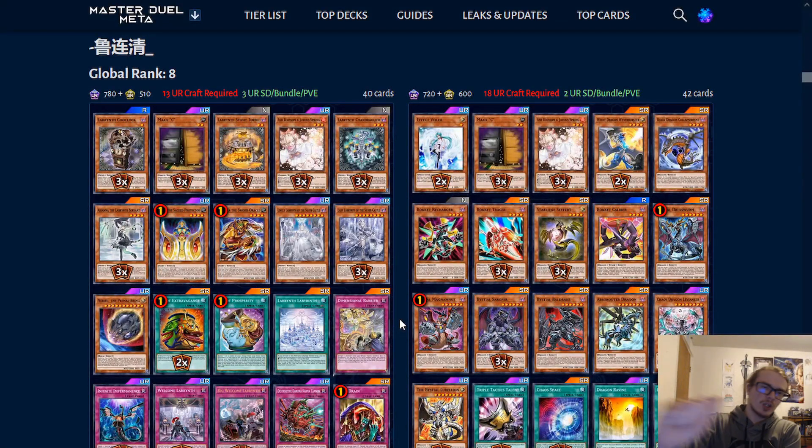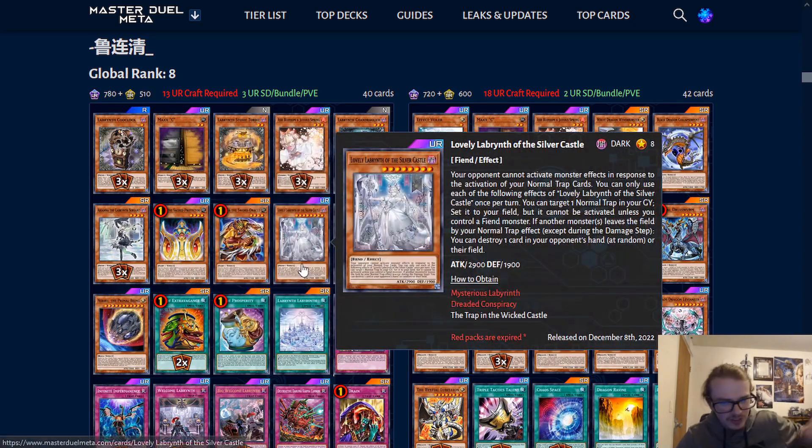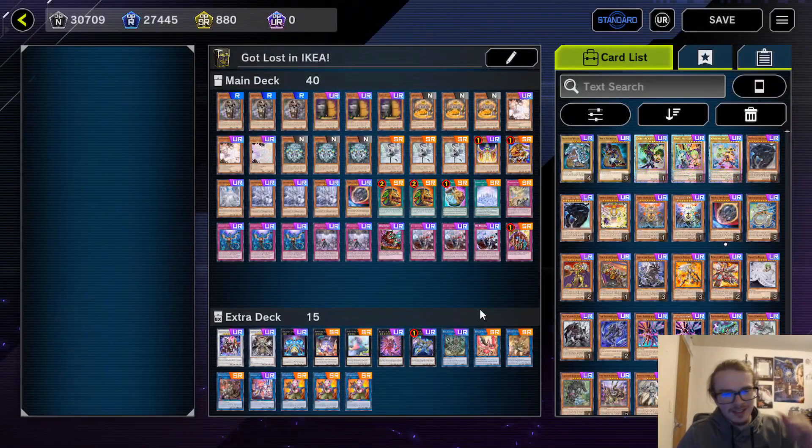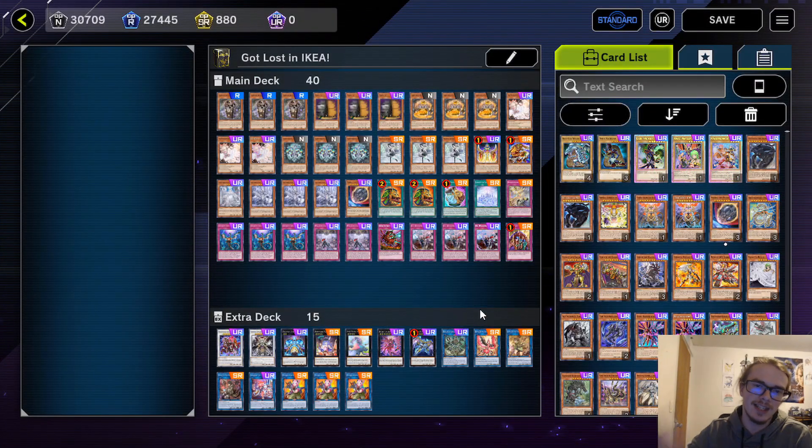Today we are looking at more top Duelist Cup builds, and today we're looking specifically at Labyrinth. Hello guys, and welcome back to another episode. On today's episode we are taking this Labyrinth build and seeing how good it is in Ranked, and just giving my overall thoughts on a topping Duelist Cup build. Let's quickly do the card by card and the explanation for each of these cards.